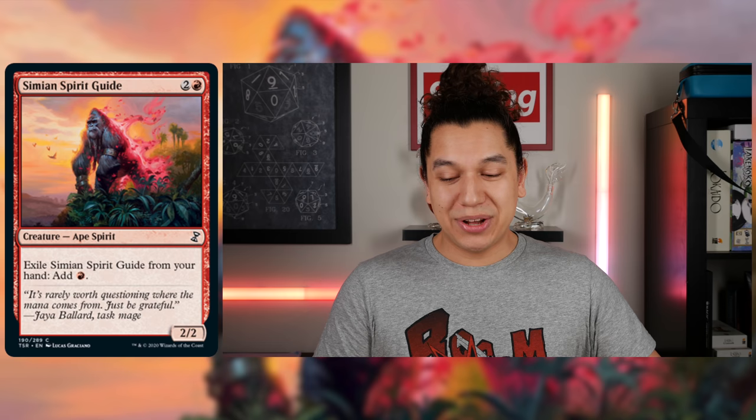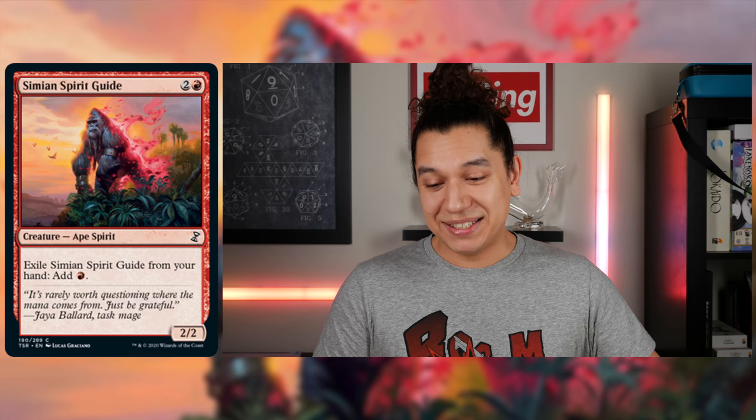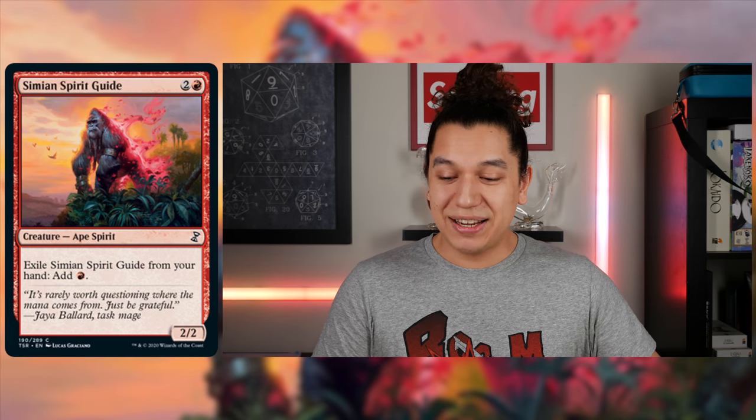Magus of the Moon — new art, you should check it out. Speaking of new art: Simian Spirit Guide. Same mana value — two generic, one red. Creature, Ape Spirit, 2/2 body. We all know what it does: exile Simian Spirit Guide from your hand, add one red. This is really only for a few select lists. It's sad to say you're really not using it for that wonderful ape spirit body — you're using it to accelerate your game plan.